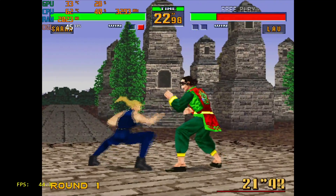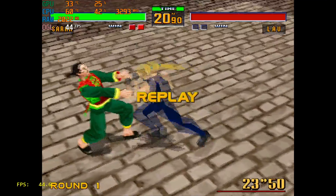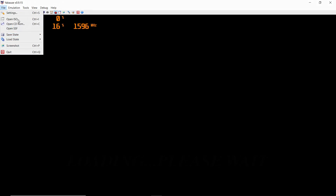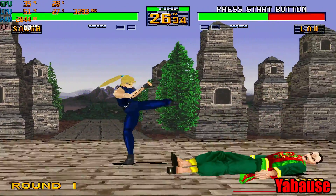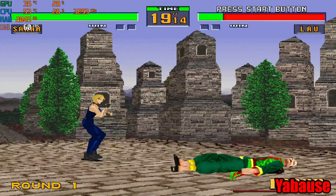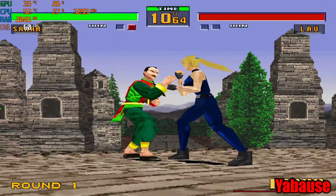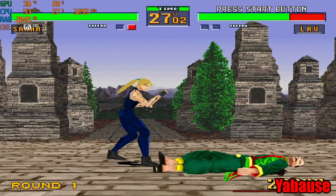So if you want to use the Beetle Saturn core or Mednafen on one of these setups, it's kind of out of the question right now. Your best bet would be to use the standalone version of Yabause. It's not as accurate, but it works well on lower end systems. One issue I've always had — Virtua Fighter 2 using Yabause has no sound. All of the other games I'm going to test do have sound, but unfortunately Virtua Fighter 2 just doesn't produce sound. It is running a lot better though — we're at a steady 60 FPS. There are a few graphical glitches around the arms, but it's running a lot better than the Beetle Saturn core on this setup.